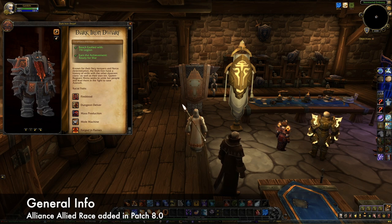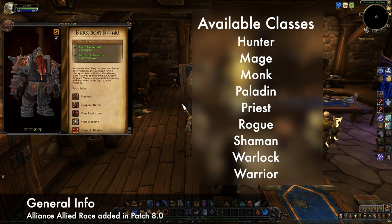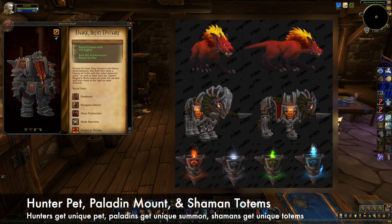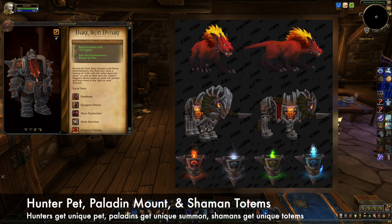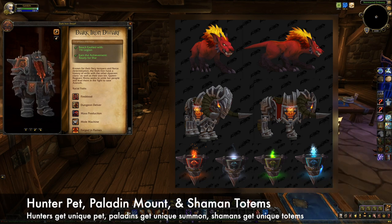Dark Irons were added in Patch 8.0 as an allied race for the Alliance. Available classes include Hunter, Mage, Monk, Paladin, Priest, Rogue, Shaman, Warlock, and Warrior. Dark Iron Hunters start with a Blazehound pet which has a unique appearance, Paladins can summon the Dark Forge Ram as a unique mount, and Shamans have unique totems that look like anvils.